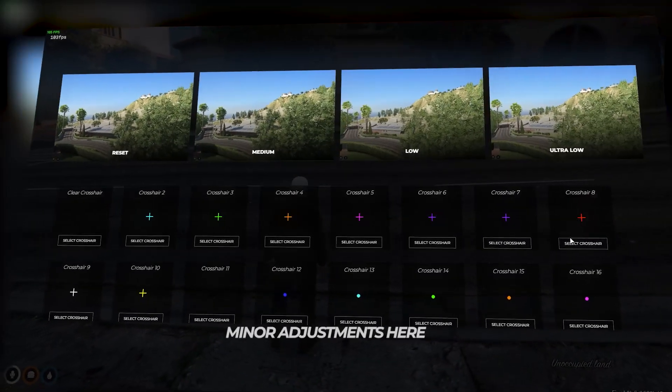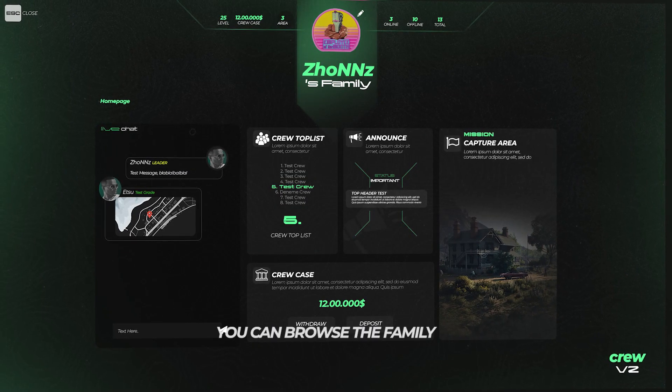You can make minor adjustments here. In the crew system, you can browse the family you belong to.